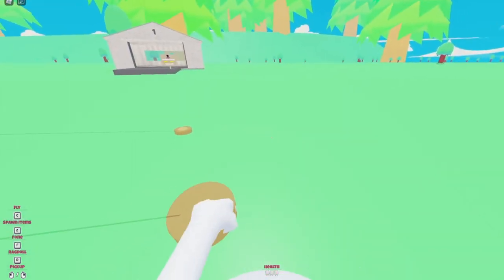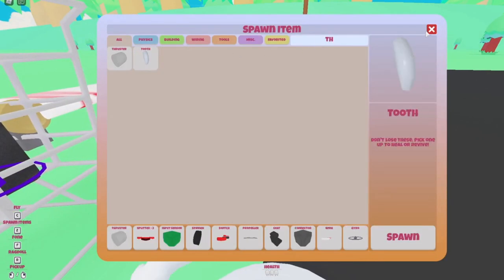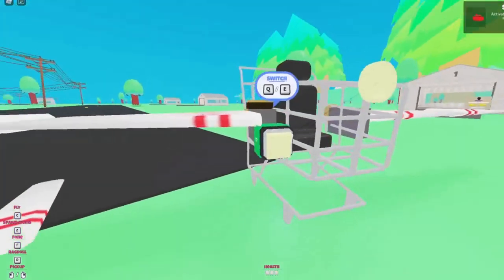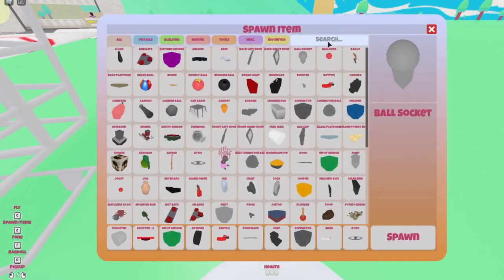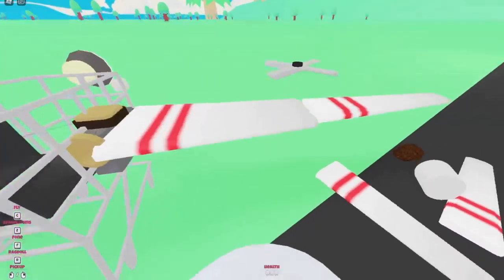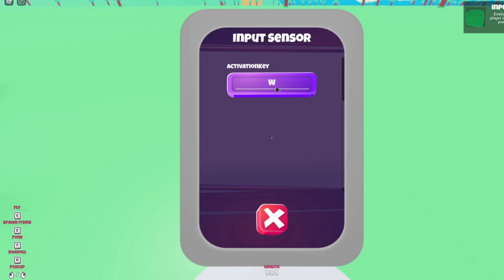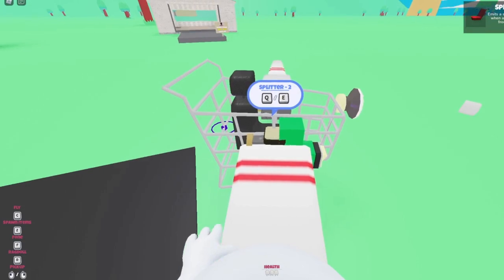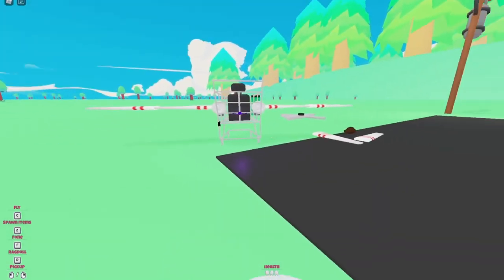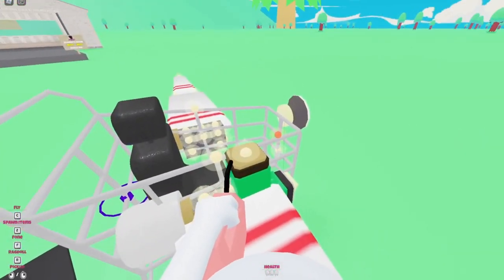Instead we'll use a two-way splitter — we only need about two thrusters anyway, because it's really not going to need that much power to fly. We'll have a thruster here and another thruster there. We'll change the input from E to L and put a light at the front so we can light up the way. We'll also grab another input sensor and keep it as E for flying forwards, connected through the splitter. Let's also grab a canister so we can refuel mid-air if needed.